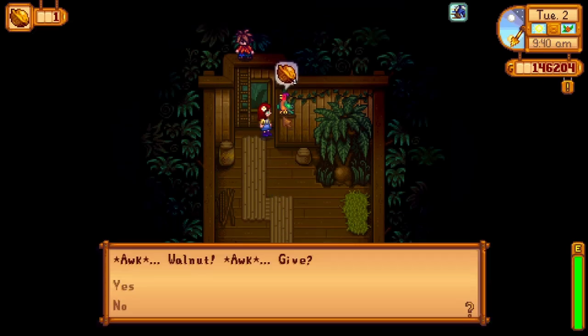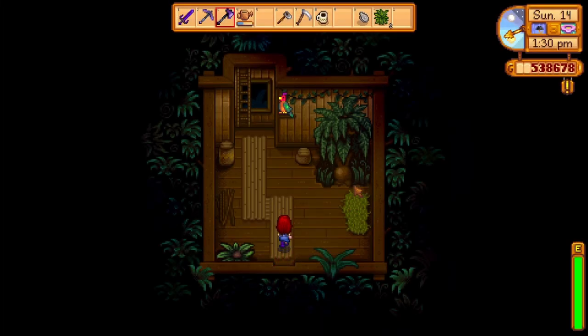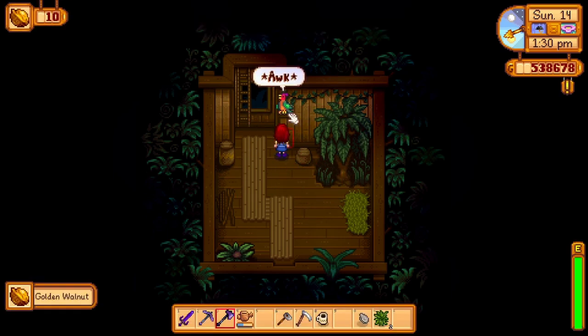Make sure to get it and give it to the parrot in his little hut. This will start your journey of finding many, many more golden walnuts. The next one is actually right in Leo's hut. Just hit this tree with an axe a few times and you'll get another walnut.